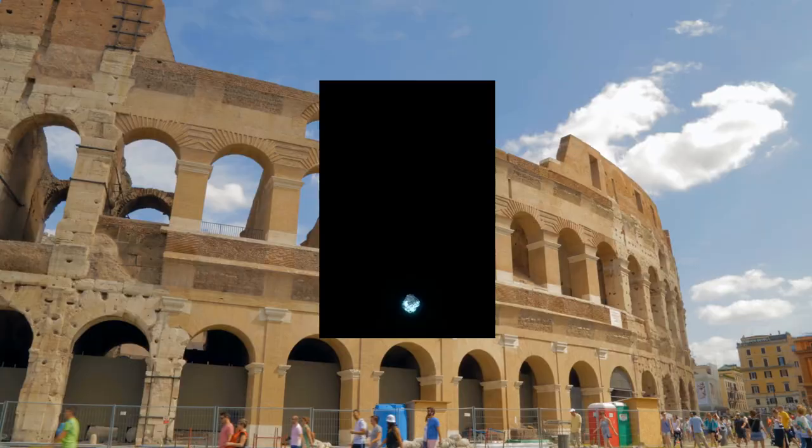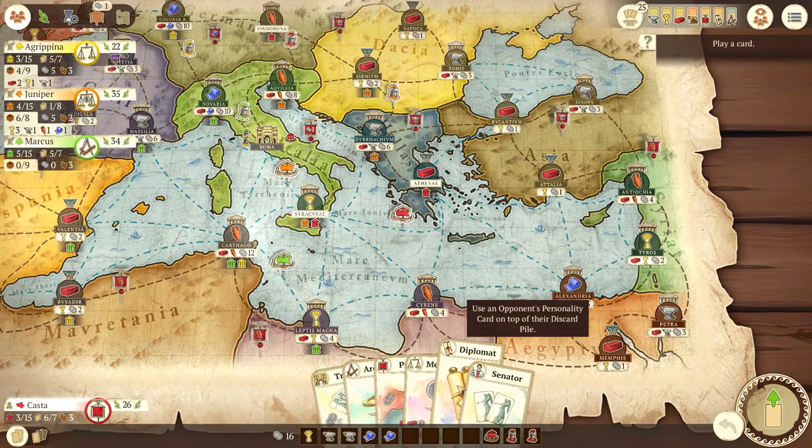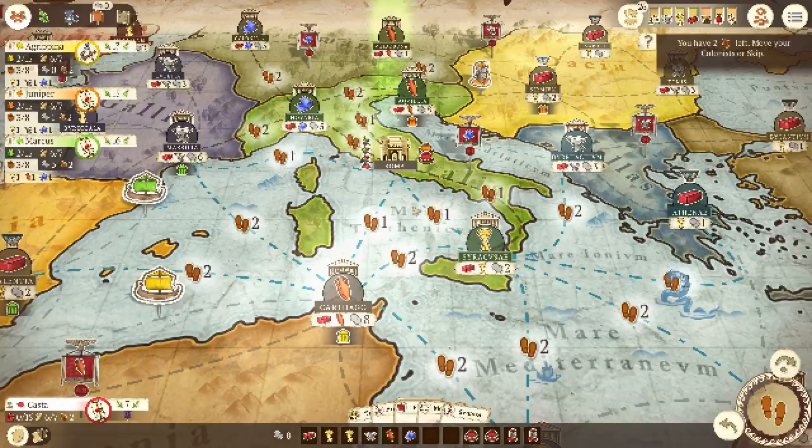Number three is Concordia. I originally played Concordia at a friend's house and I remember thinking that the name of the game made it sound like it might be a bit of a boring game. Instead I found it to be a game of exquisite balance, interesting decisions, and competitive gameplay. The digital implementation by Acram Digital is not necessarily spectacular at first glance, but the visuals are there and the gameplay is smooth. The AI is a decent opponent that will teach you how to be competitive against real human players, with whom you can connect through the online multiplayer feature.